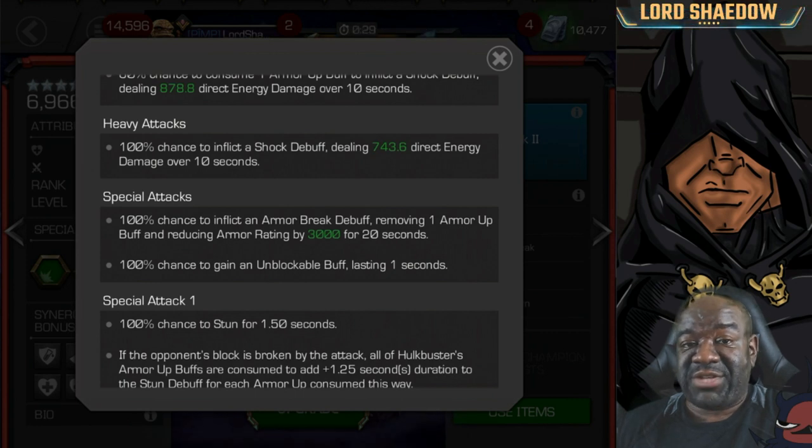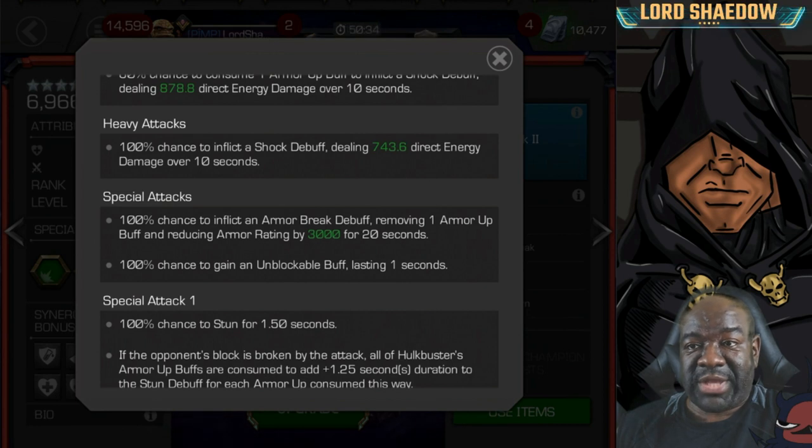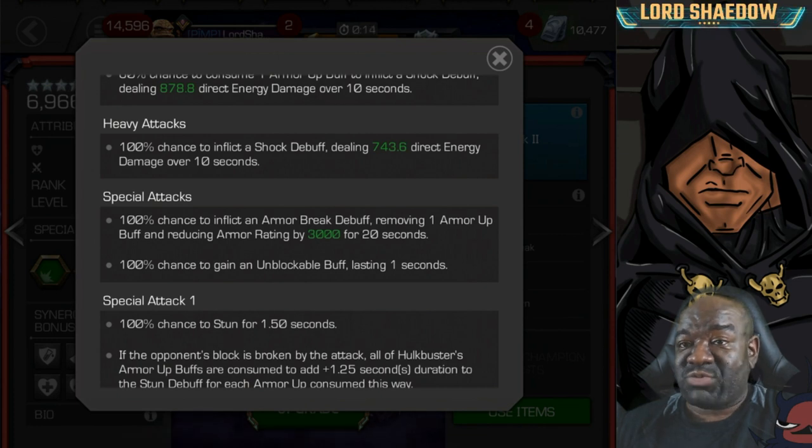They recently updated Hulkbuster — I was fighting with Ghost in the side quest and faced a Hulkbuster and got wrecked because I wasn't used to him having armor breaks. Notice it says 100% chance to inflict — it didn't say 'if you get hit.' His special fires off, you get the armor break, he never even touched me — and then he touched me a lot.